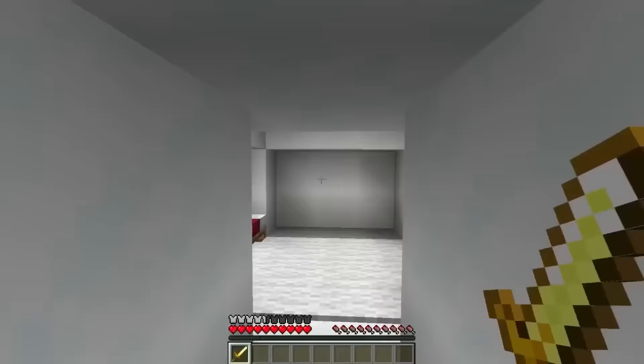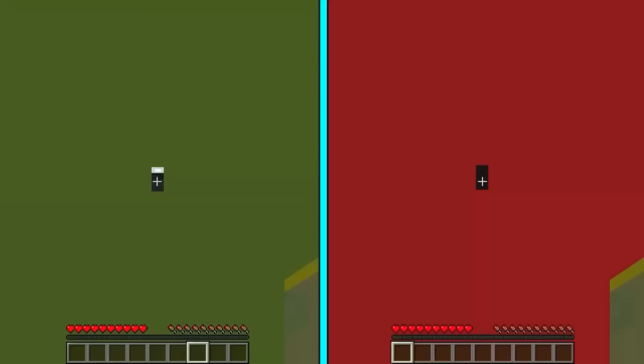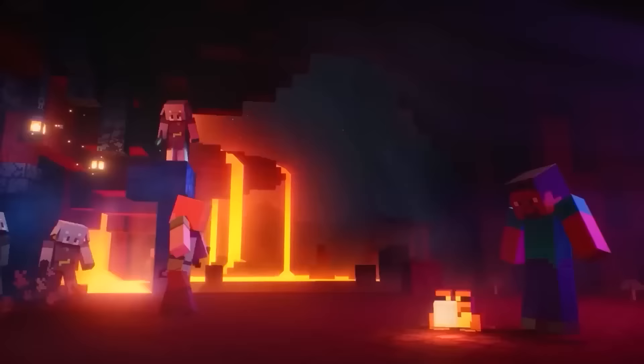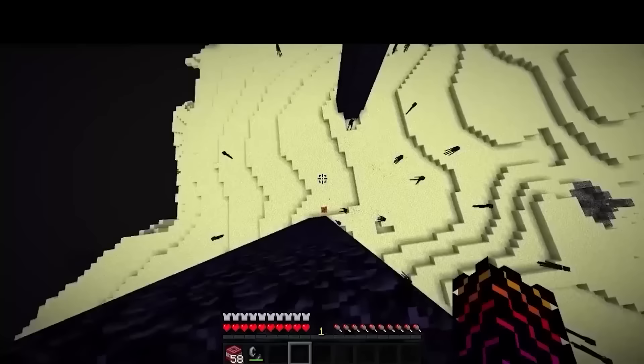I guarantee that you didn't know this about the Minecraft igloo. When dropping from above, you can destroy the roof and land on the bed, which greatly reduces the fall damage. Or if you're feeling lucky, go through the middle and land on the ladder. This is only for real gamers because you also have to open the trap door while falling.